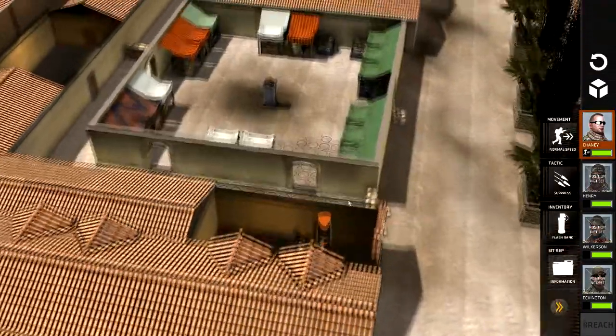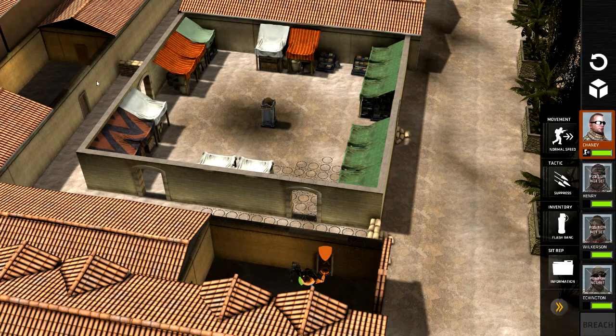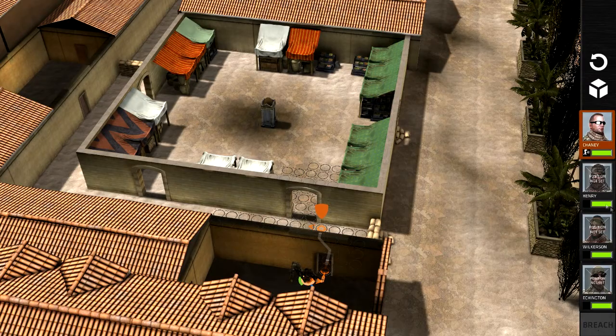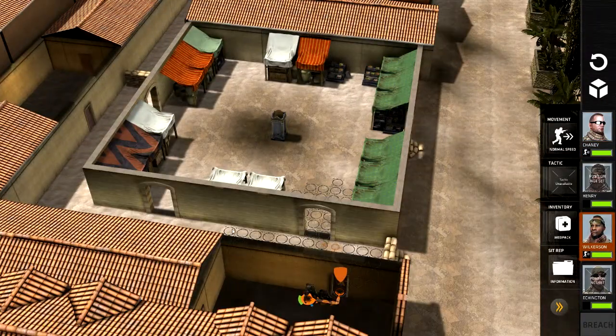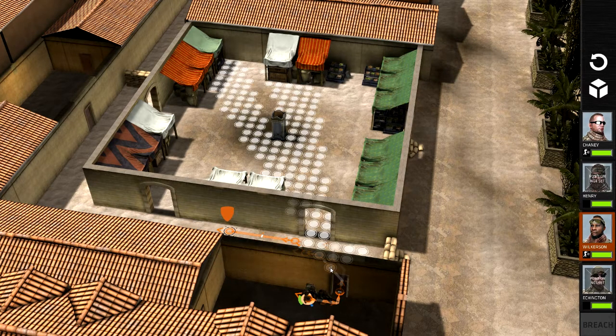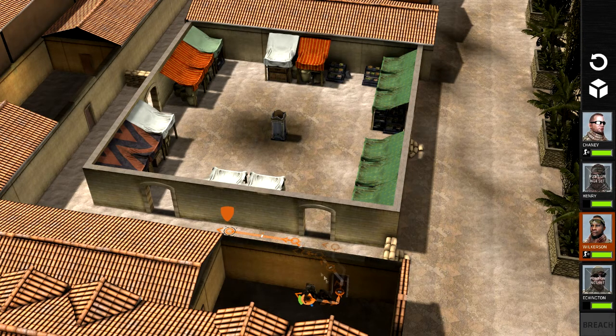Team stack up. Here's Chaney — he's ready to go in. Now we're going to have to clear the outer hallway and then go into the middle. Let's move it in here like so. And then Wilkerson — I'm actually going to get Wilkerson moving all the way over here. But we need to make sure he looks the right direction. I want him up against the wall the whole time.